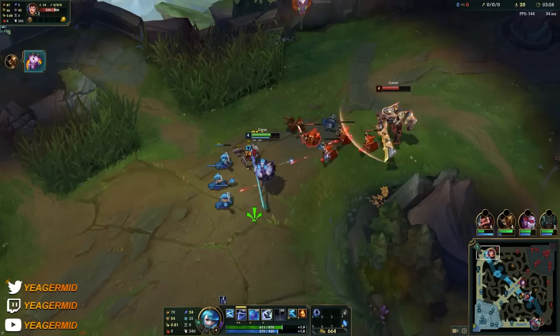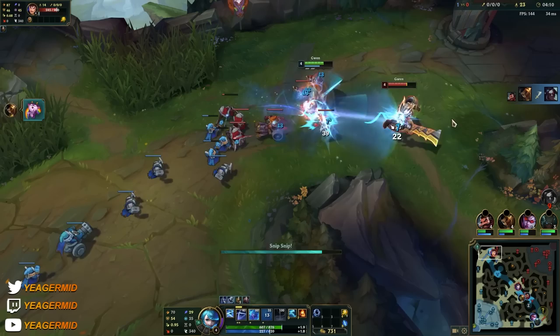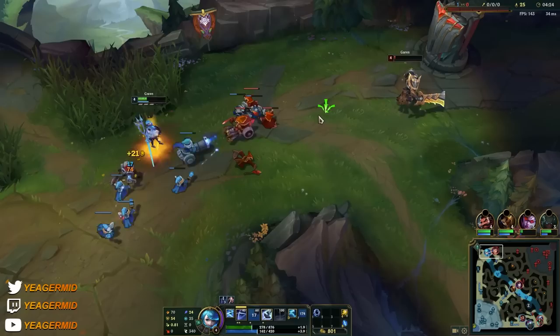Luckily we hit this guy, so his passive is down. We're against Garen, so we want to make sure we constantly keep his passive down, otherwise he's just going to heal back up. This is how we want to play Gwen — play around the passive stacking up every time you auto attack something, and the final snip on the Q is the one that deals the most damage, so make sure you hit people with that final one.